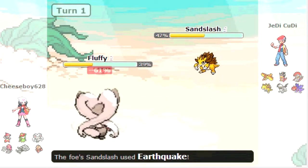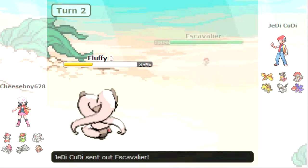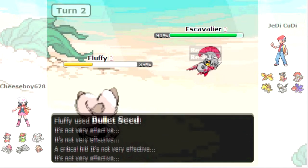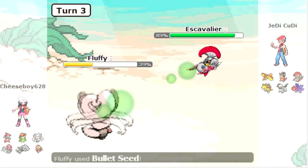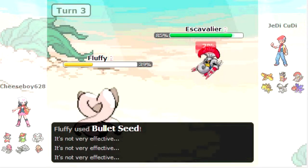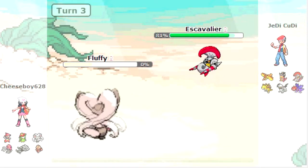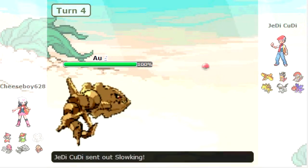I do decide to go for the safe Bullet Seed, and it does do a nice chunk as he goes for the Earthquake, which also does a nice chunk. Now we notice he really needs Sandslash still, so I'm just going to go for the Bullet Seed again just to be safe. I do like nothing to this Escavalier and he Pursuit Traps me, which is pretty obvious, so I'm just going to stay in really as death fodder. I'll be able to do like nothing to this Escavalier — one of those said I did 0%. It just shows how little I do.